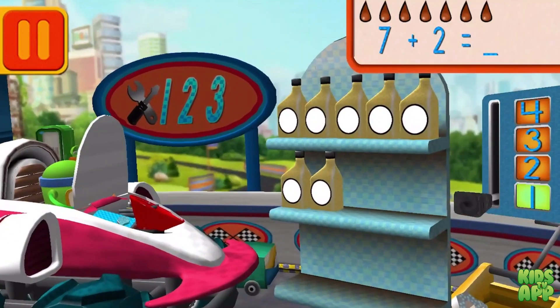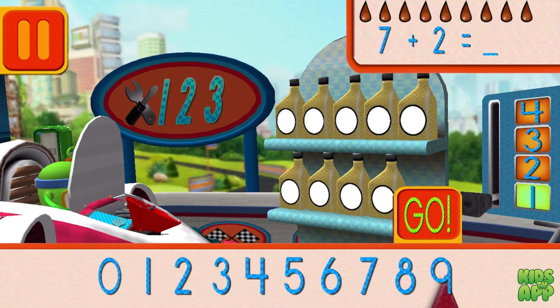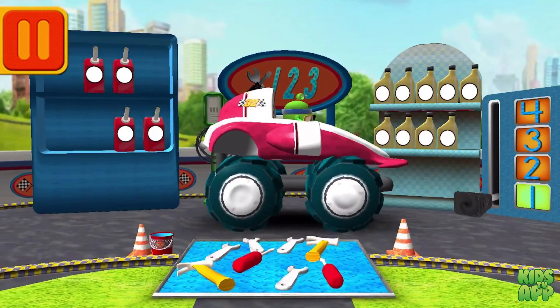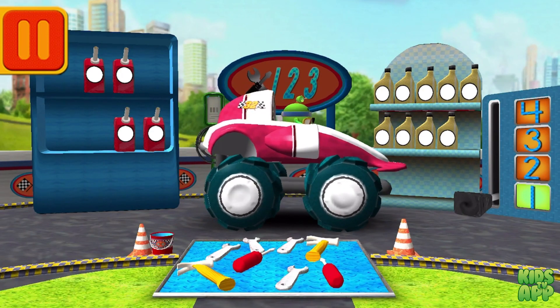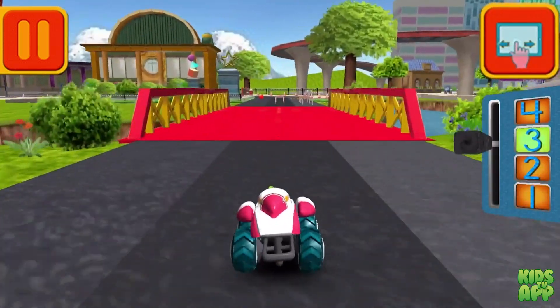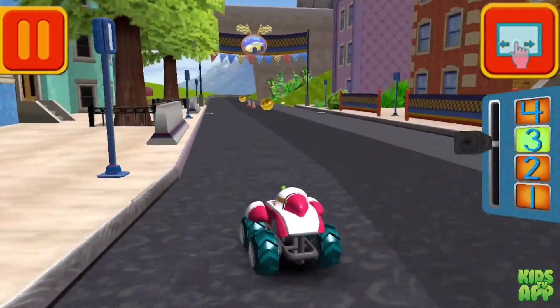Next, we had seven cans of oil and we added two. How many do we have altogether? Drag the arrow to the total number of cans and press go. Good. Next, we need a spark plug — find the spark plug with the smallest number. Super snack-tastic job!